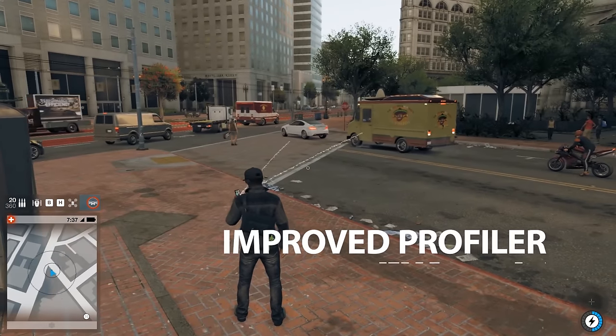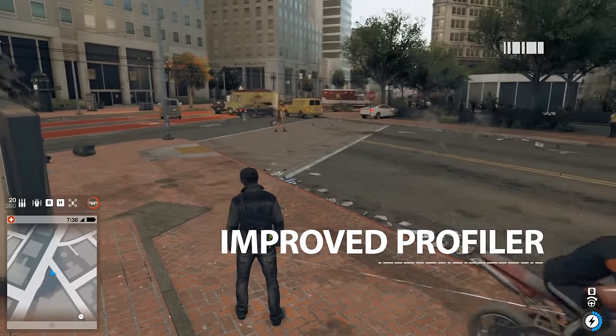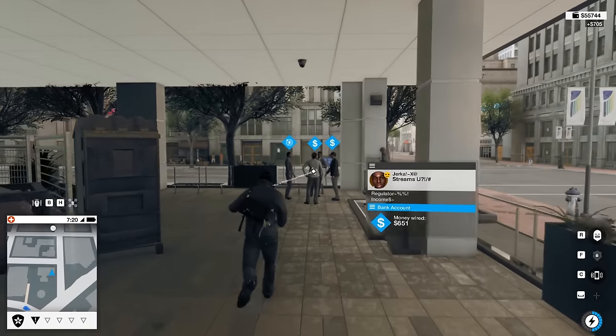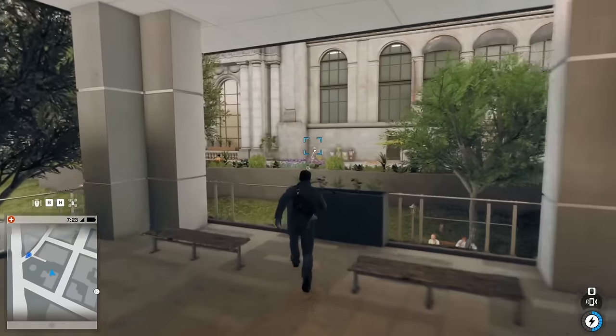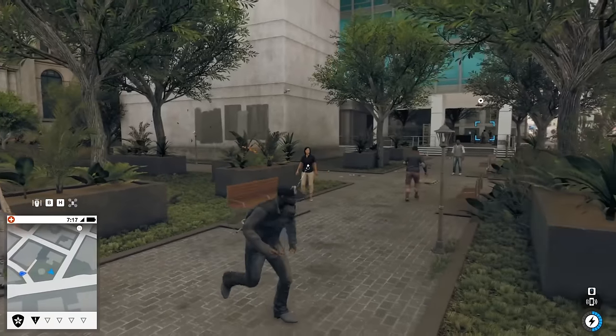Even in Watch Dogs 2's world of chaotic countercultural thievery and murder, the old cliché is true: you have to spend money to make money. In this case, you have to spend research points to steal money more efficiently. By far the easiest way to make in-game cash is to hack the bank balances of innocent randoms on the street.